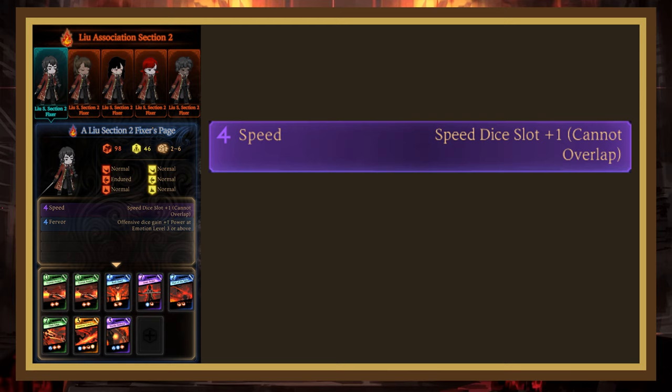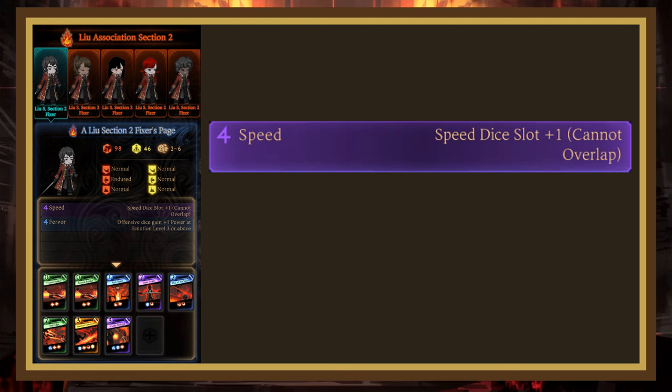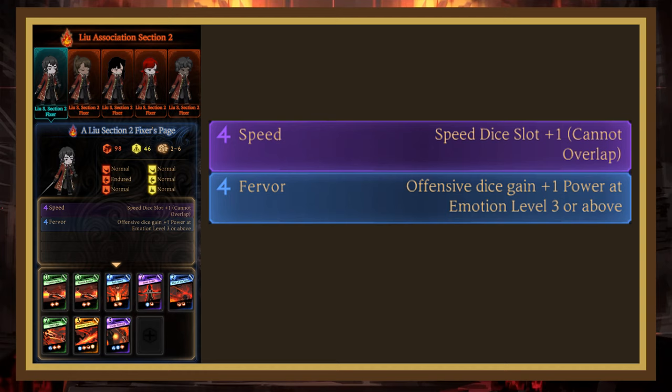These are the first generic enemies that have the Speed passive, so if you're building a wild of floors at once and still using non-speed librarians, this will hopefully help you out. They also have Fervor, which is one of the strongest universal power boosters, giving all of the user's offensive dice 1 power at emotion level 3 and above. This means that the enemies in this reception get very strong the longer the fight goes on, as a few of their pages synergize with high emotion levels as well.